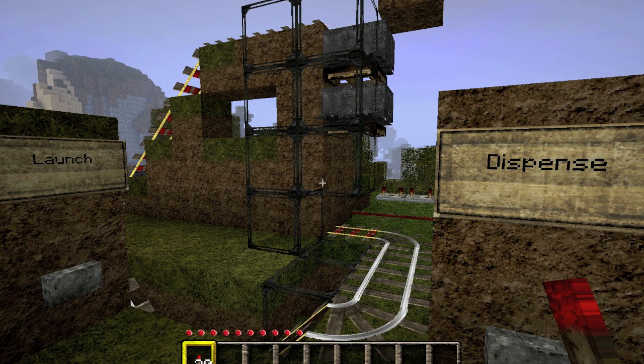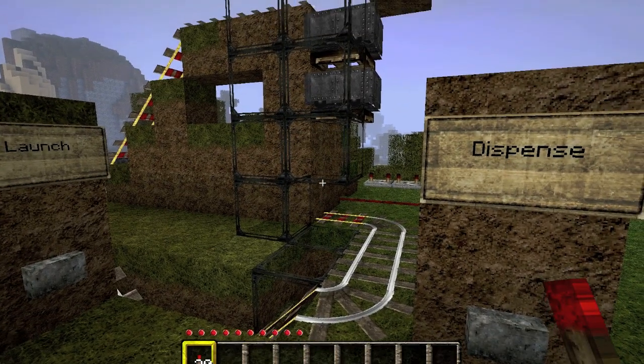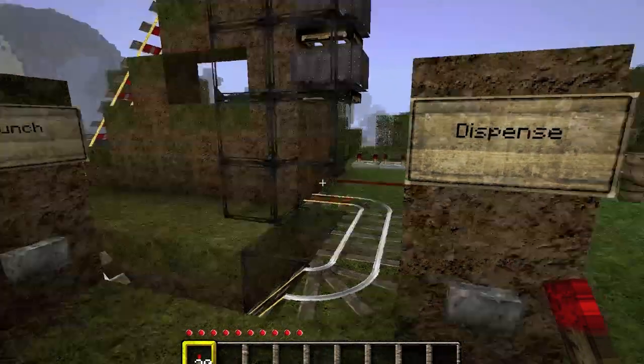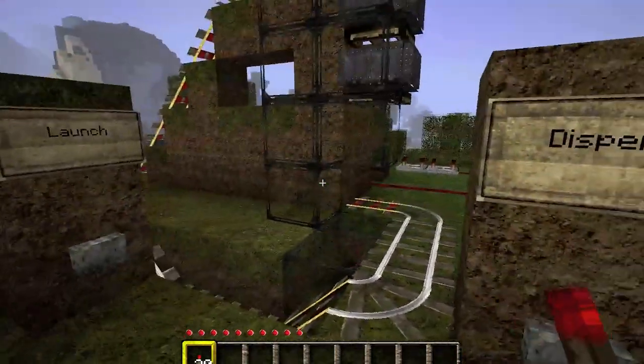Hello and welcome to the Redstone Lab. Today I'm going to be showing off a minecart dispenser that uses some of the new features from Minecraft 1.6, based on Rolf David's original minecart dispenser design that used the collision bug. I'll also be explaining some more principles involved in how to use powered rails effectively.